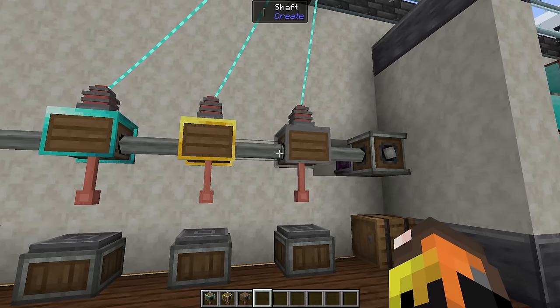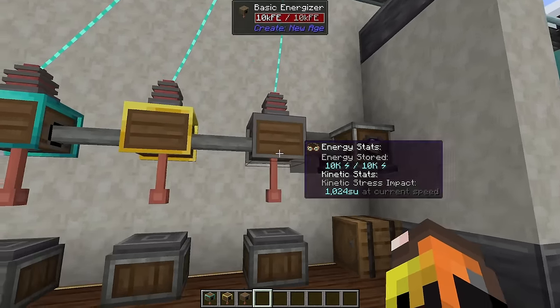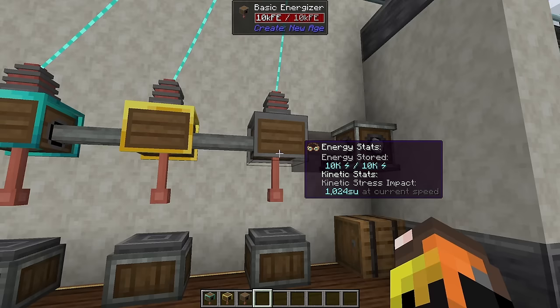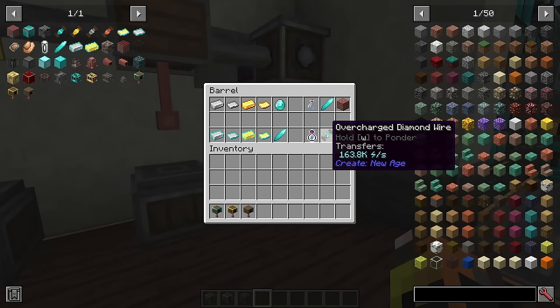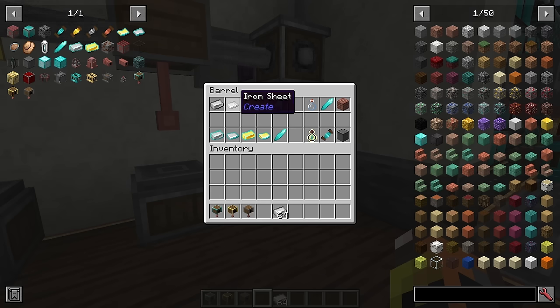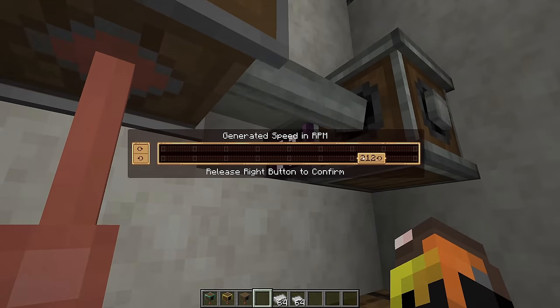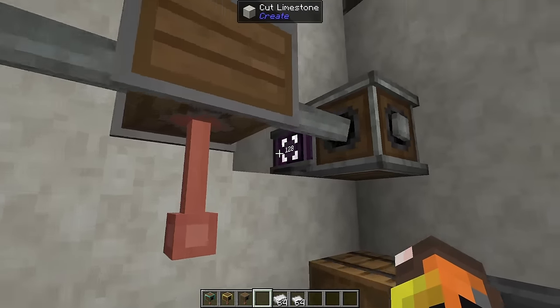The first thing you need once you start generating energy is energizers. Energizers allow you to craft energized items, reactor casing, overcharged diamond wire, and you can also make bottles of enchanting. They work by taking both electricity and rotational energy — the amount of each dictates the energizing speed.